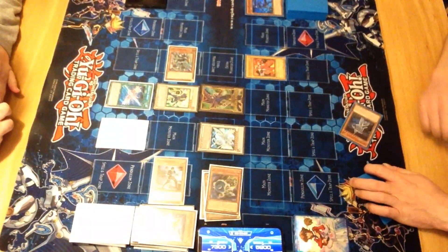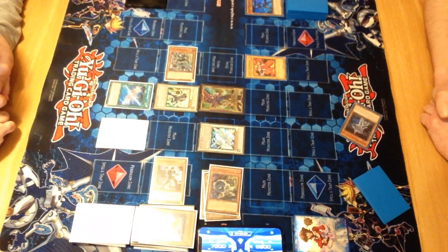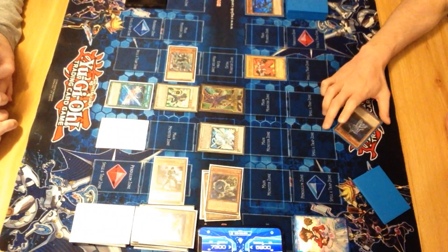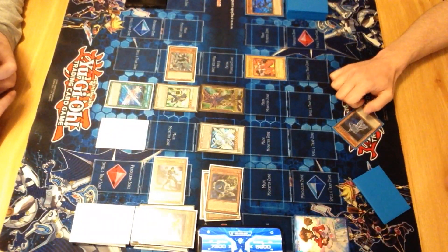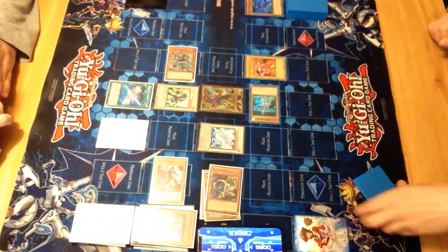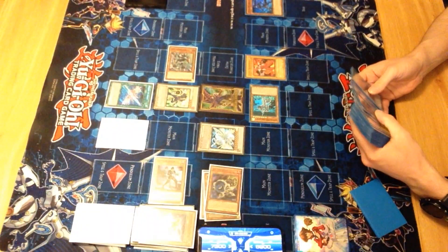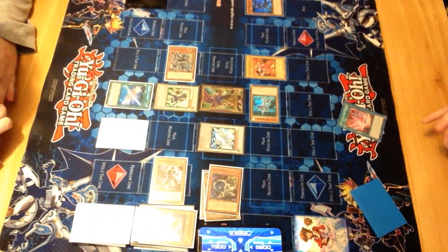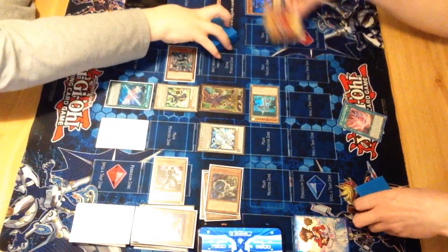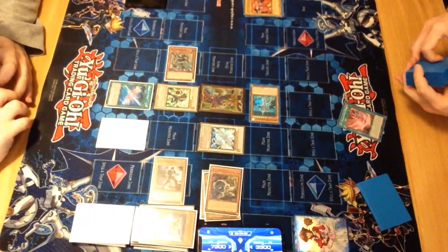And then I'll attack with my Majestic Dragon onto your Burstinatrix. Attempt to use Spirit of Neos. And then you get to add Neos Fusion - or any spell/trap that mentions an Elemental Hero's name, like Polymerization. I'm still attacking into Burstinatrix. Taking 26 damage off that attack. And I end turn.